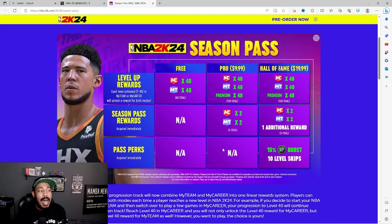With the free plan you'll get 40 rewards for MyCareer and MyTeam. What's unique and different this year is that you can earn levels in both MyTeam and MyCareer together — if you play a little bit of MyTeam and a little bit of MyCareer, the experience from both game modes adds up together. That's really cool for those who grind both modes.